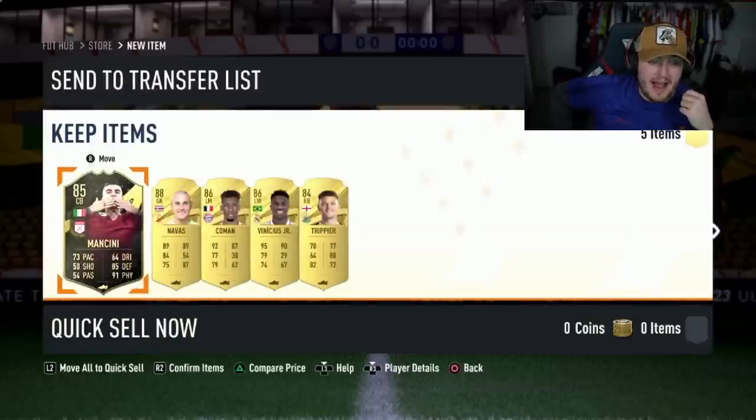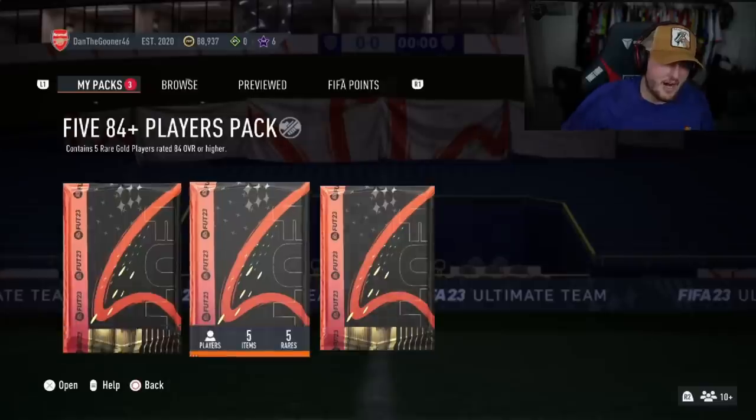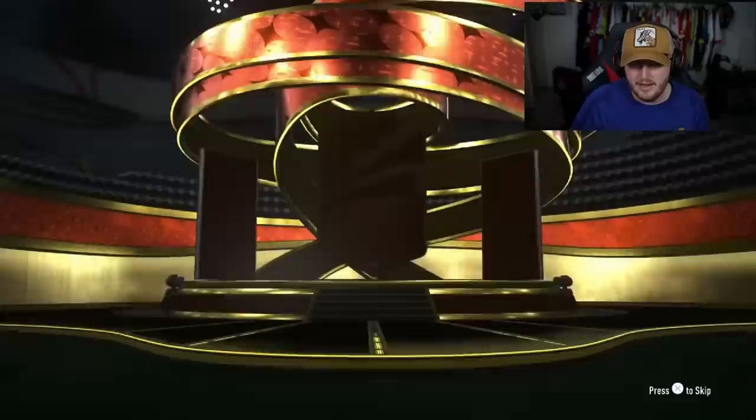That's actually a pretty good pack — Mancini, Vinicius, Courtois, Navas. That's a really good 84x5 to be fair. All right, Danlaguna has got three 5x84+ packs to end off the video.